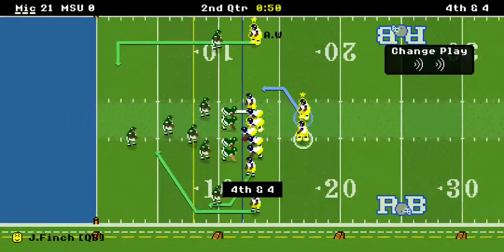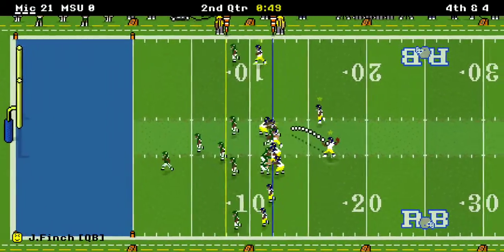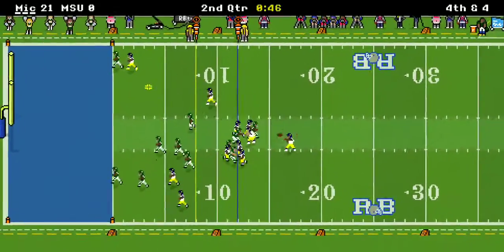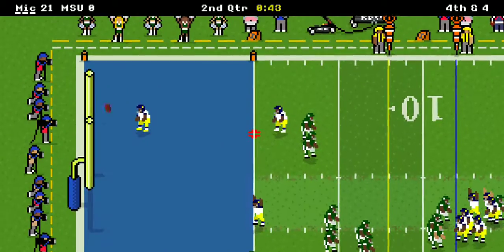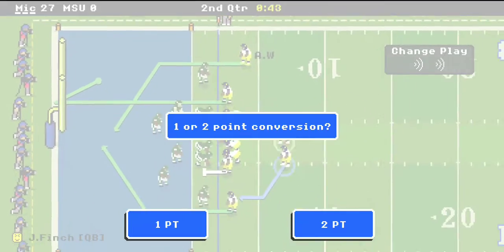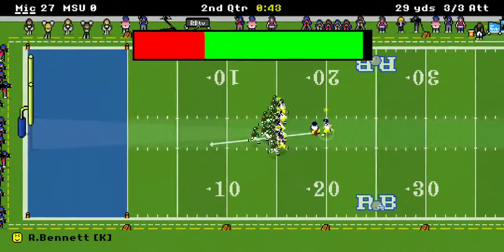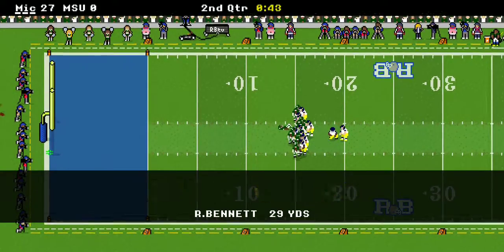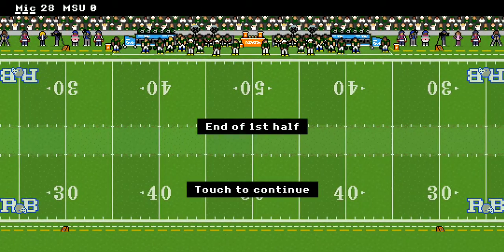We're going for it on fourth down right now. Fourth and five — they've got that cushion, they can do basically what they want. There's a pass — and they do it! Andreas Wilson for his second touchdown of the game. Folks, I think they're taking this one personal with a 28-0 beatdown in the first half.